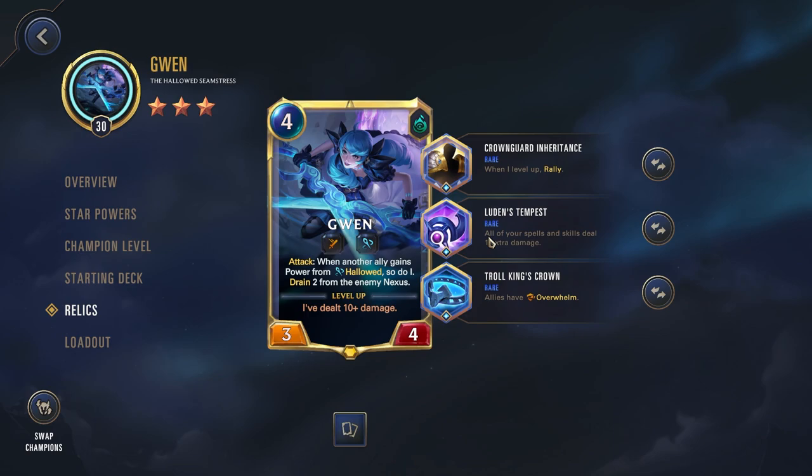For our relics, we're going with Crown Guard Inheritance, Luden's Tempest, and Troll King's Crown. Crown Guard Inheritance: when I level up and rally Gwen — the vast majority of the time — will level up on your first attack. So she attacks, gets that massive buff from Hallowed, rallies, then you attack again, keeping all those buffs and compounding on top of them, usually ending the game.